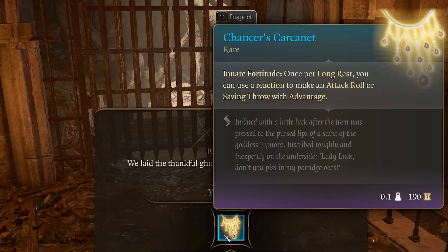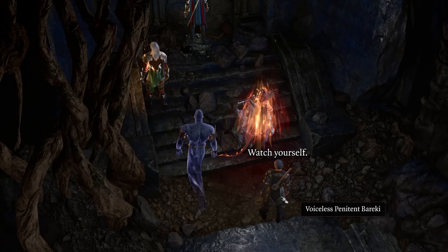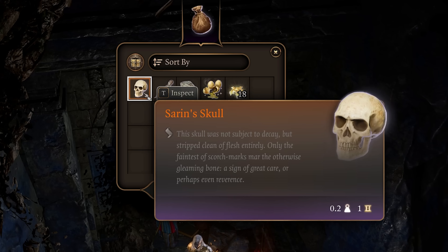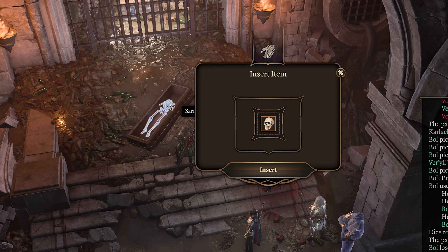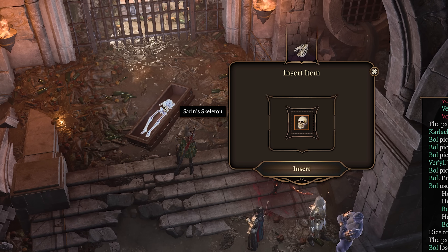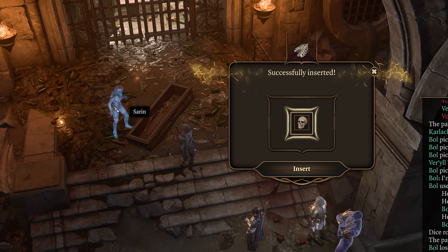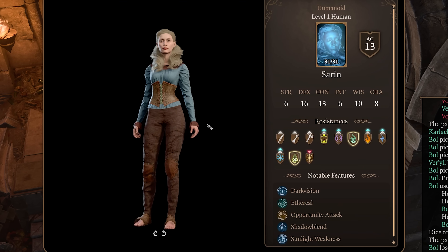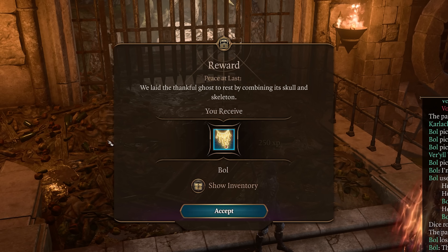Next up is Chancer's Carrikanet, an amulet that didn't exist until Patch 6. Head to the Undercity Ruins and go behind Voiceless Penitent Baraki, where a skull rests inside a pouch. Loot the skull and bring it to the Lower City Sewers, where you'll find a skeleton missing a head. Reunite the skull with the body to receive this amulet, which lets you make your next attack roll or saving throw with advantage using a reaction.